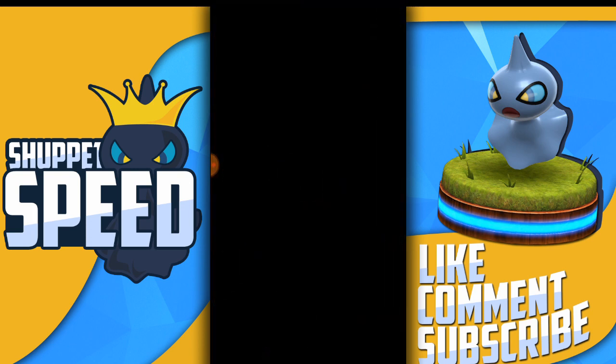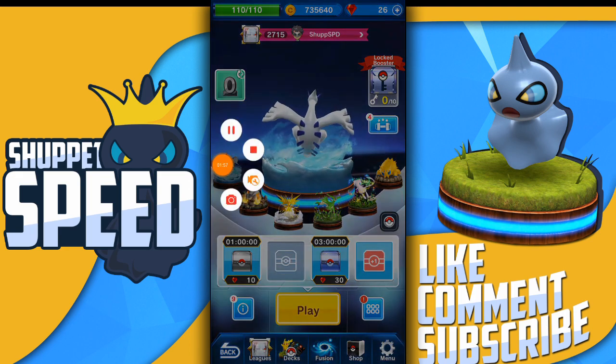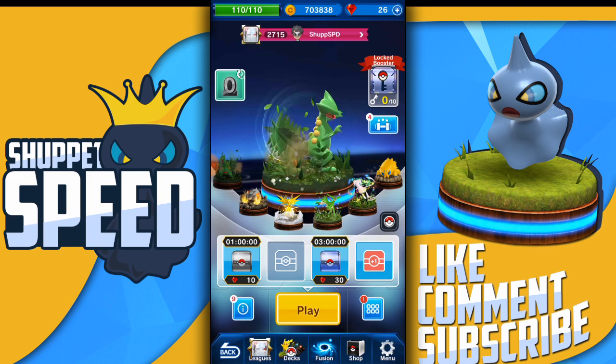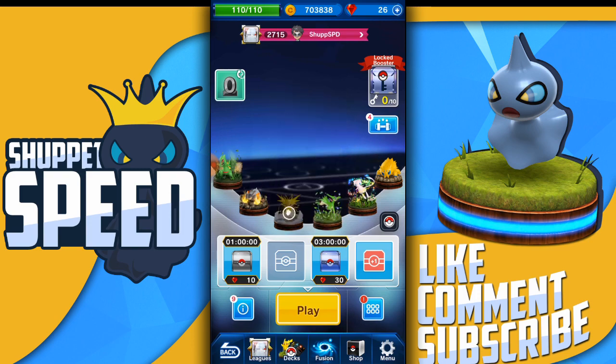That took so long to get. I'm going to put him in the team and we'll be right back. All right guys, we are back, and this is my powerhouse of a team. These include some of my favorite Pokémon in the game, and this is what we're going to be testing Sceptile with. The king and queen of this deck are Zapdos and Virizion.